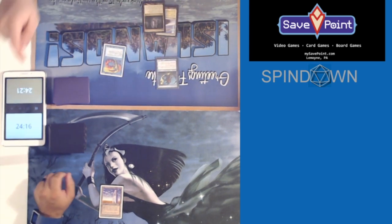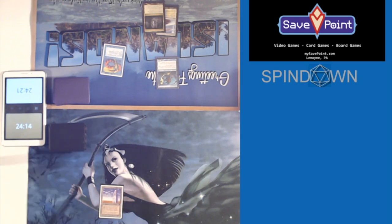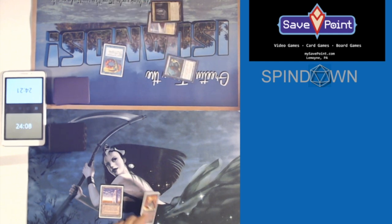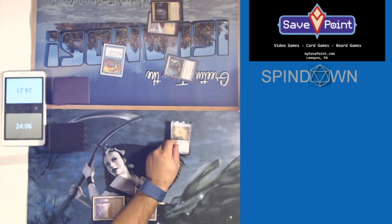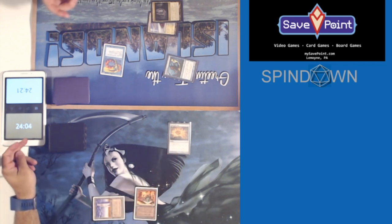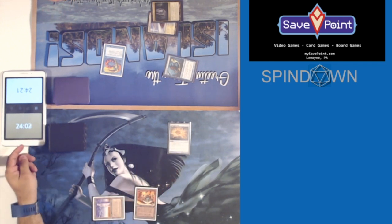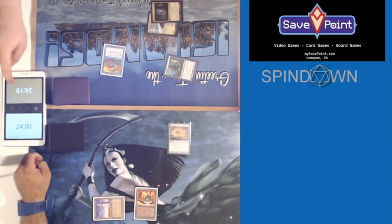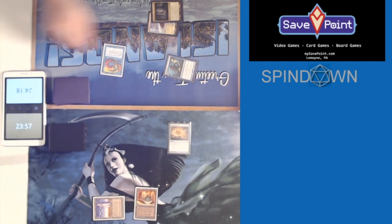Draw step. Expedition Map — yep, good. End step. Sure. All right.